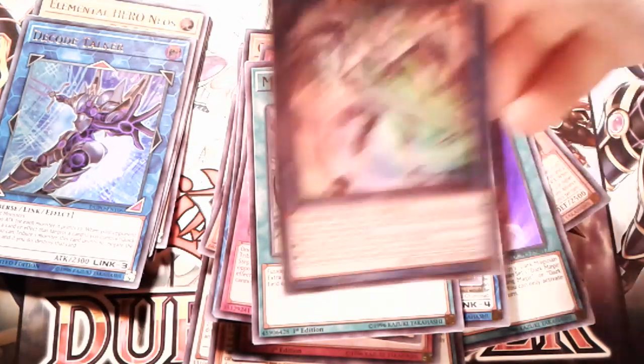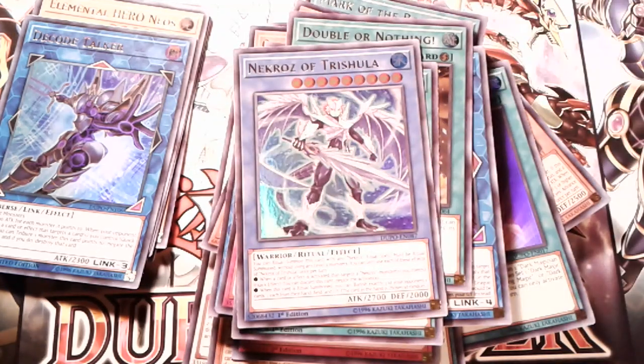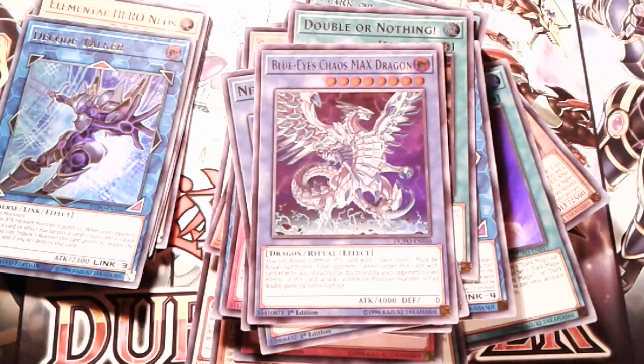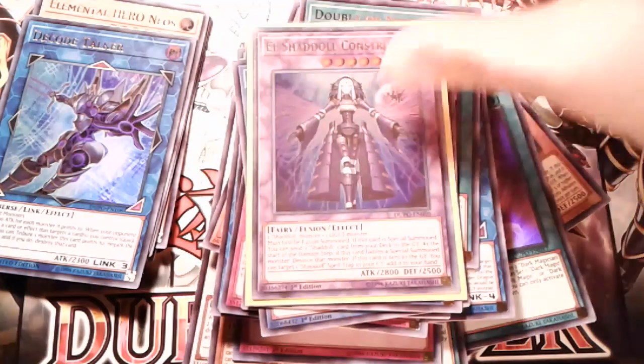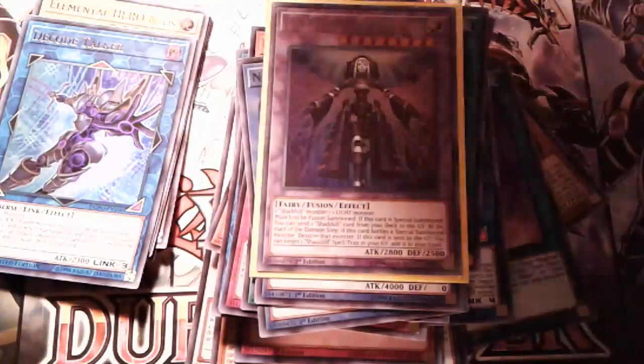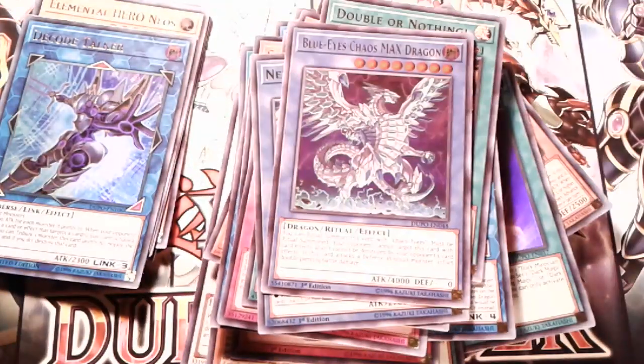We pulled Trishula for the Nekroz, and then last but not least we pulled the Blue-Eyes Chaos MAX Dragon. Actually, that's not the last card — I also pulled the El Shaddoll Construct, but I already put it in my deck, which I am currently working on.